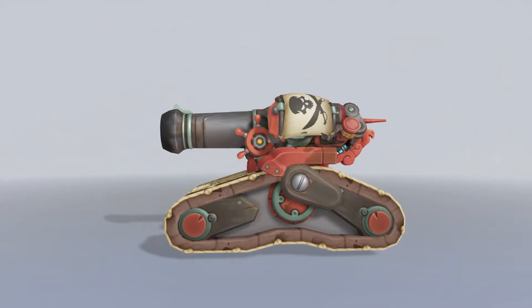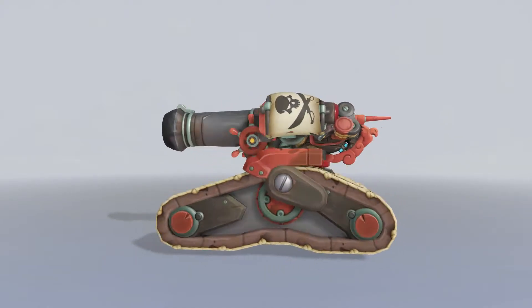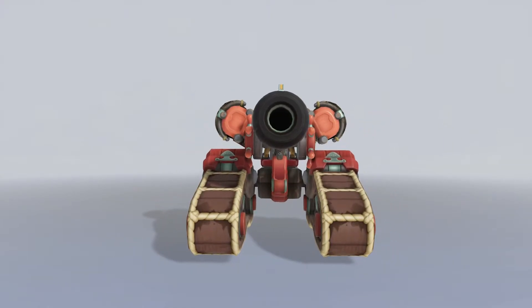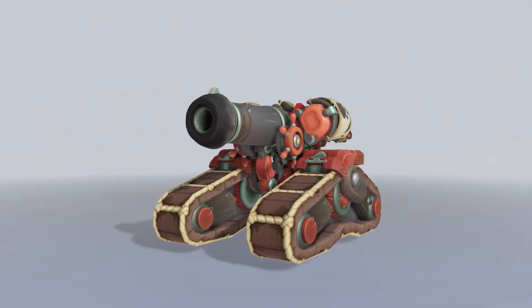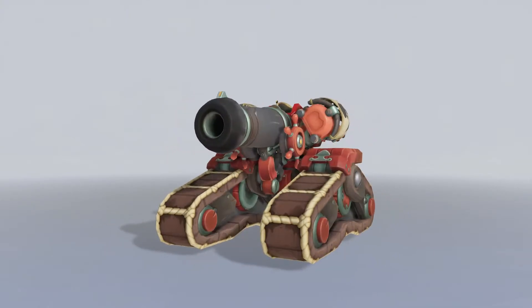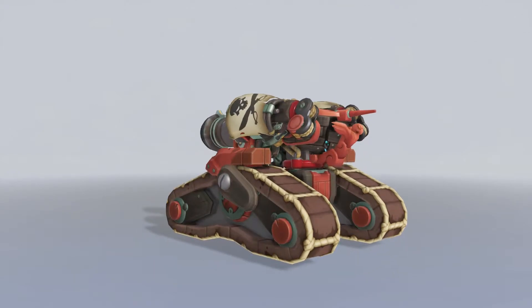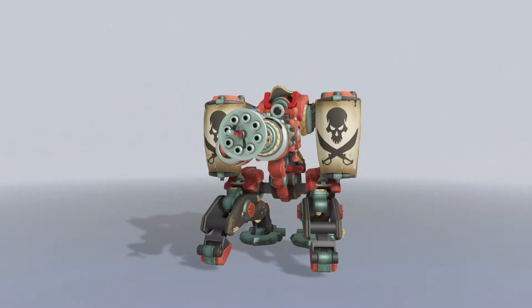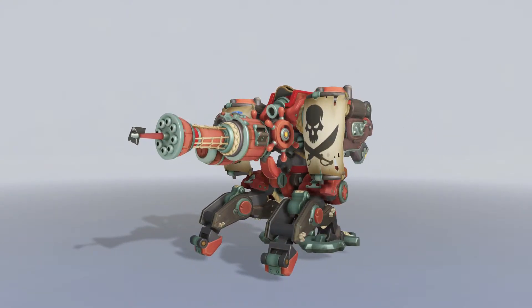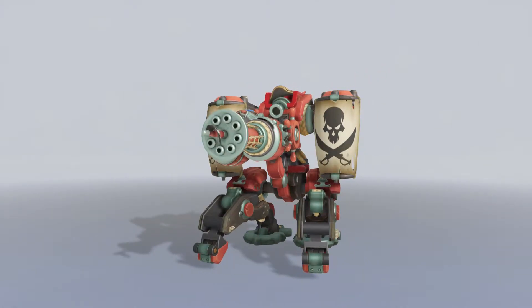When you go through all the stuff for Bastion — the weapons and configurations — I wish they showed Ganymede in a bit more detail. So this is the tank configuration, what he looks like in his ultimate form. Looks pretty damn awesome. Then you've got the sentry mode, where his flag is basically the gatling gun, which is kind of funny.